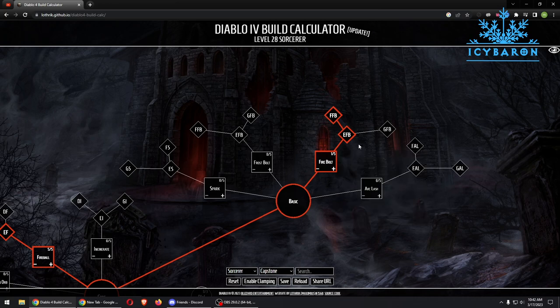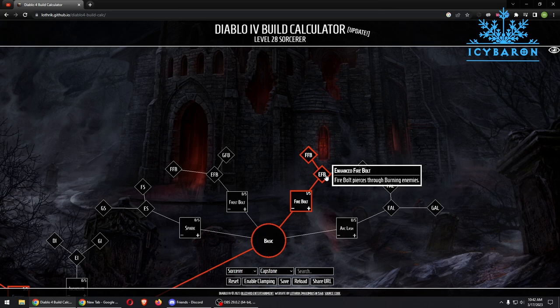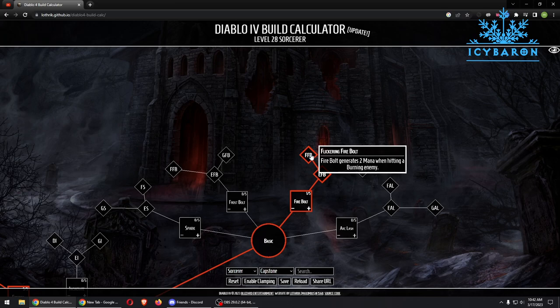Our basic skill is Firebolt. Firebolt hurls a flaming ball dealing 10% damage and burning for 40% damage over 8 seconds. We then pick Enhanced and Flickering Firebolt for mana regeneration.